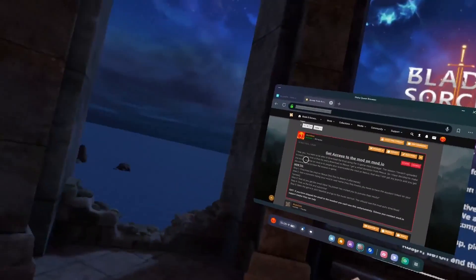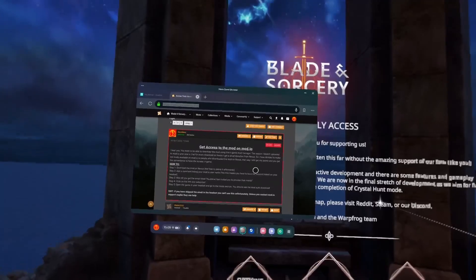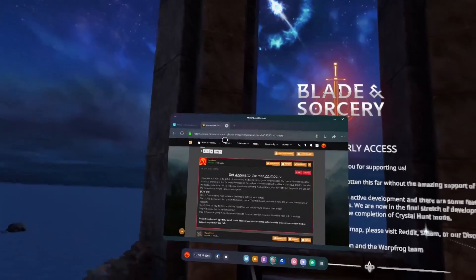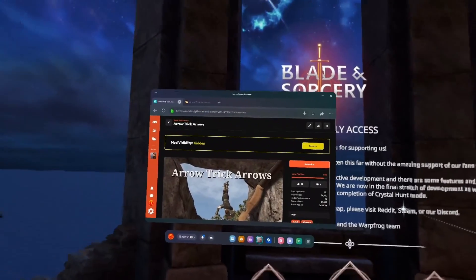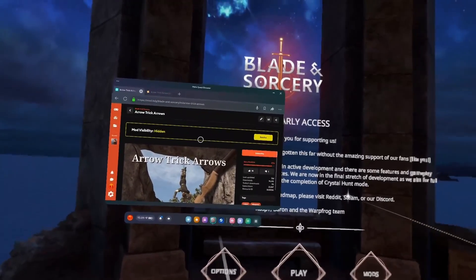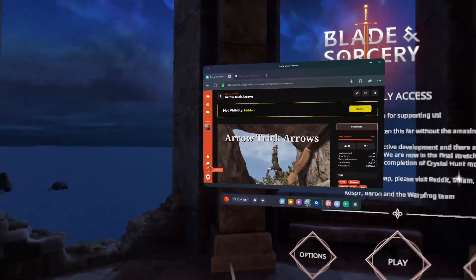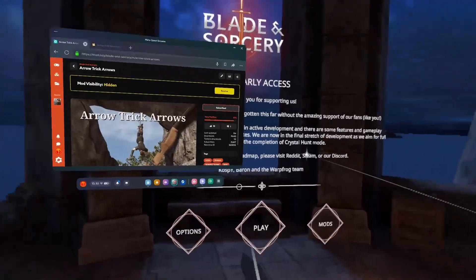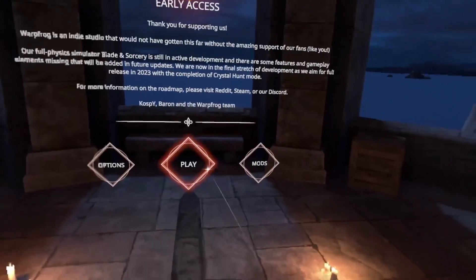You will get an email saying Qjourner invites you to preview one of his mods. You click on the link and it will bring you to the mod page. From there, you can subscribe. Since this is linked to the same account you have in the headset, going into the mod section on the headset will recognize that you've subscribed to this mod.